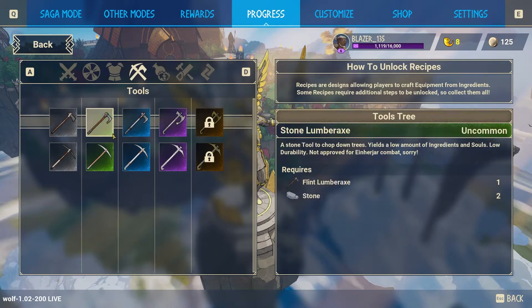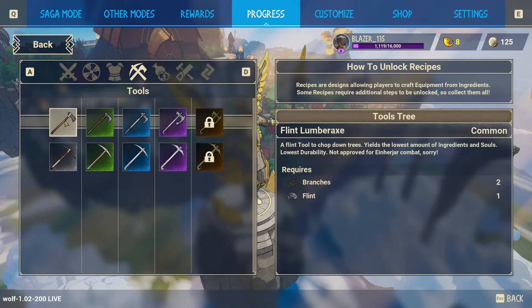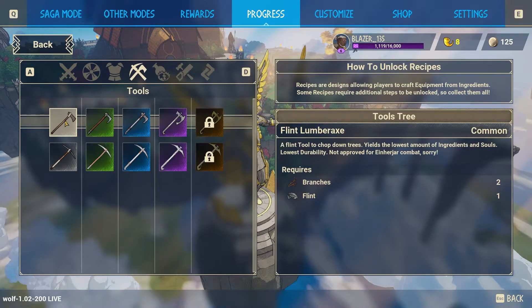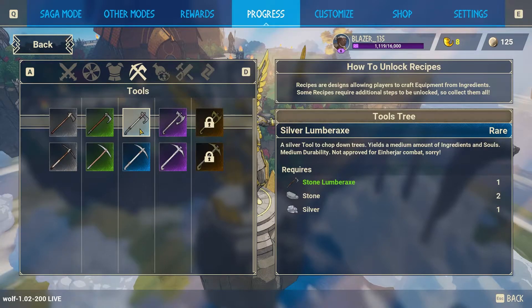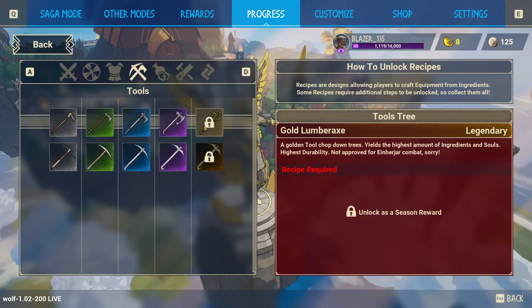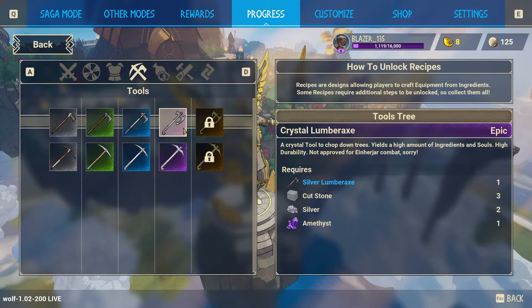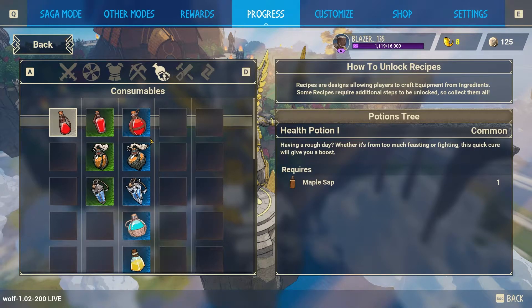Tools have five levels: Flint, Stone, Silver, Crystal, and Gold. Flint gives the lowest resource yield — for example a tree that gives a maximum of 20 resources will only yield 1 with flint, around 4–5 with stone, up to 10 with silver, around 15 with crystal, and the maximum with gold. Tools cannot be used as weapons — they're separate from your combat gear.